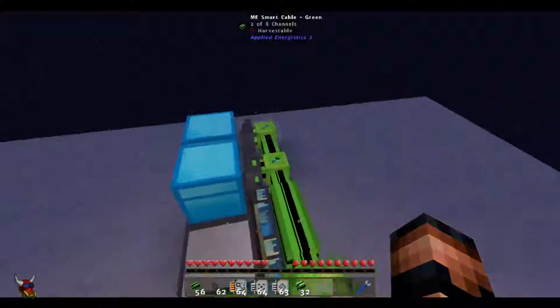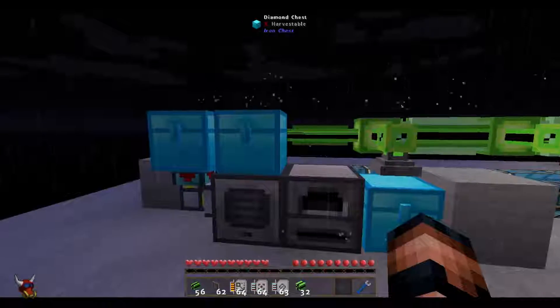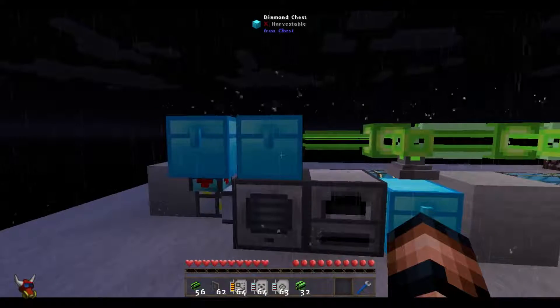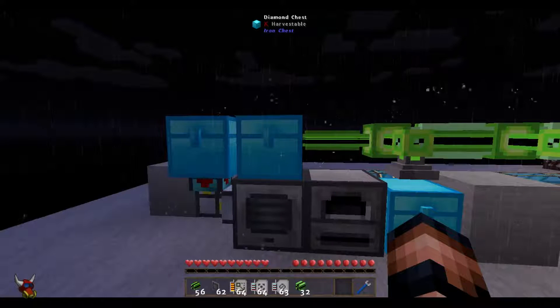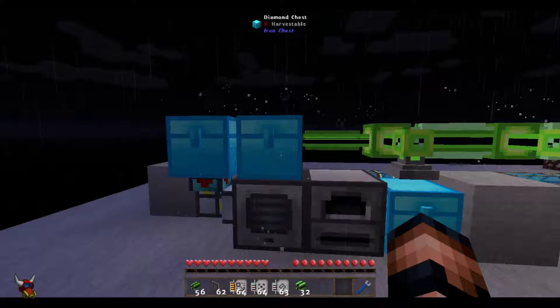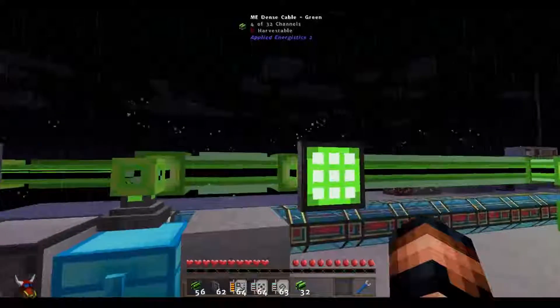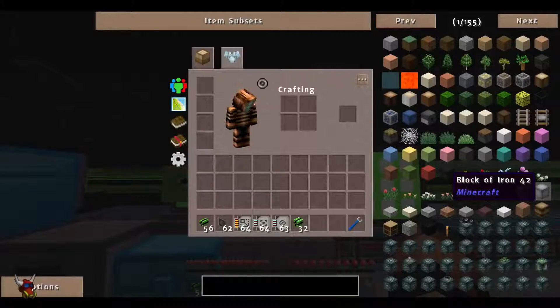That is pretty much it for storage buses. You can absolutely use them early game — they are awesome to work with. If you have chests across your base or better barrels with a lot of stuff you don't have chip space for, you can absolutely hook in a storage bus. But that's all for now. This is MeepMagnet — talk to you later.